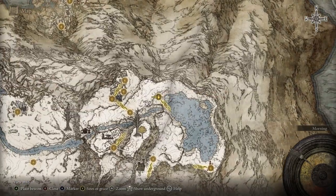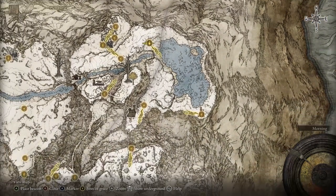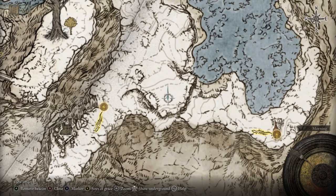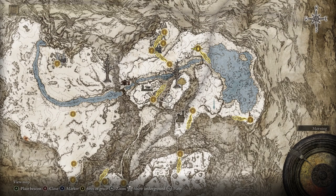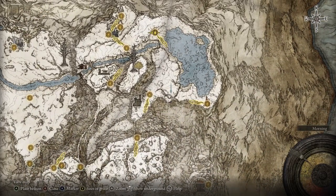You want to go to the Frozen Lake site of grace because the Evergeal is going to be right here. On your map you'll see there's a circle — it's going to be right here. This is the path you would need to take anyway if you come to the Mountaintops of the Giants. This is the story path, so you can't miss this area.